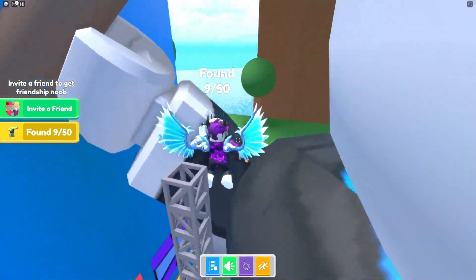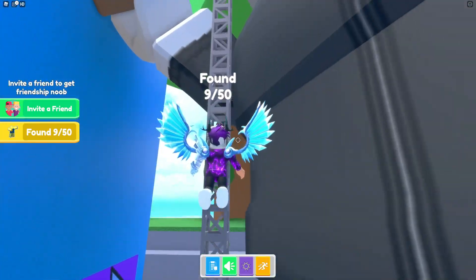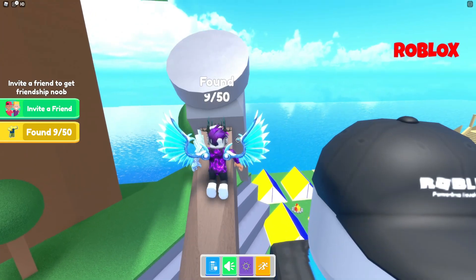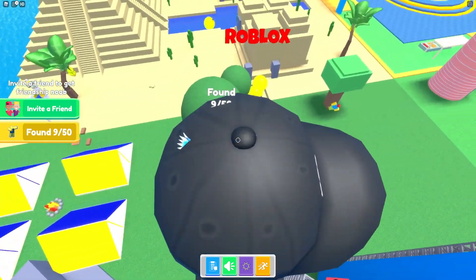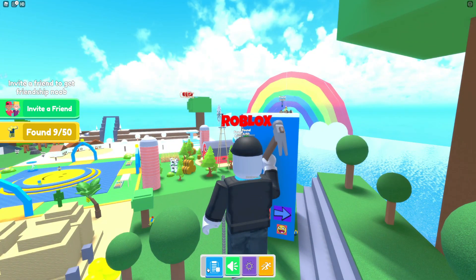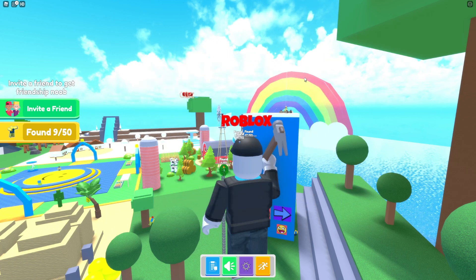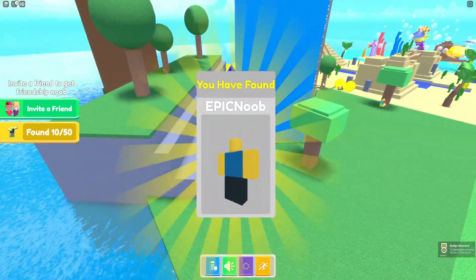I think we go up this end to get on top of the arm, then go somewhere else. I'm honestly getting worse at parkour. After getting up here — there's a ladder up there but nothing inside. Let's get this one just behind there — the epic noob.